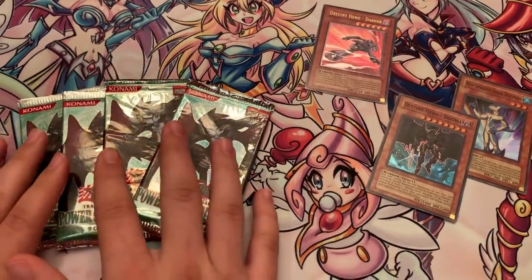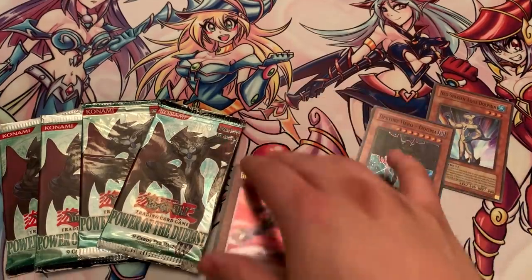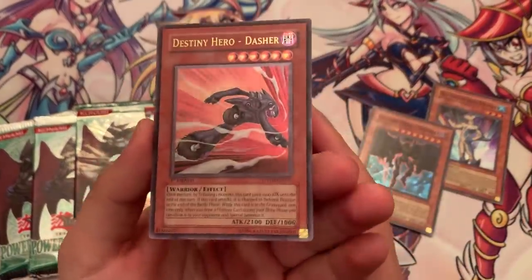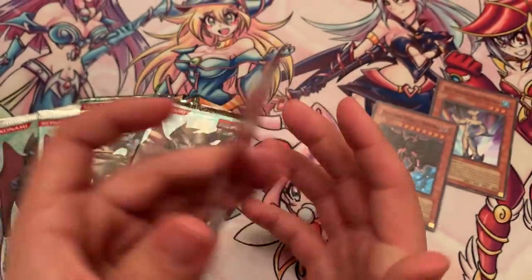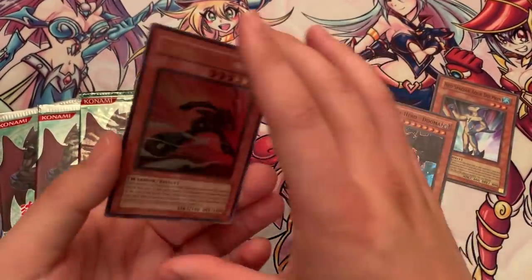Just four more packs left. Again, we have gotten the Ultimate Rare — we're going to take another look at it. We don't want to injure it. If we're going to do any PSA videos, this is probably going to be a good card to get PSA graded. That looks gorgeous — it looks like it's definitely centered as well. That is Destiny Hero Dasher Ultimate Rare.